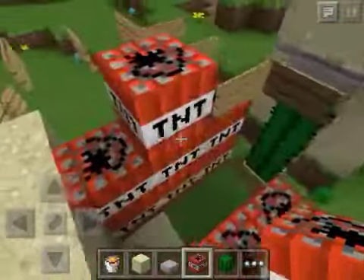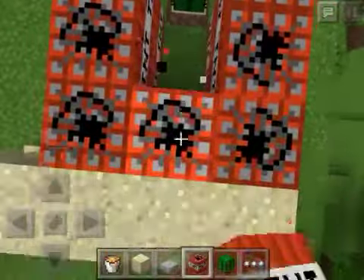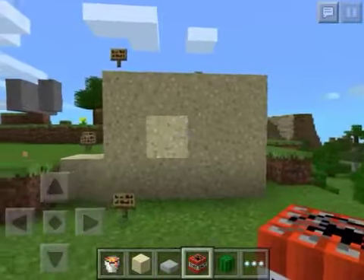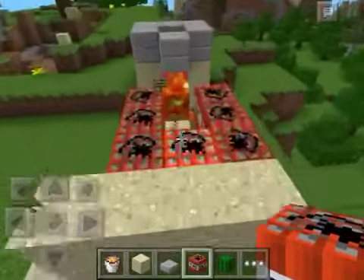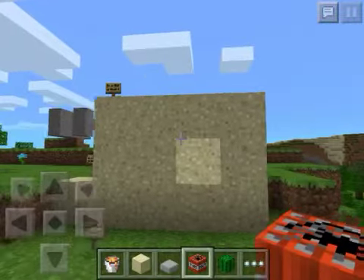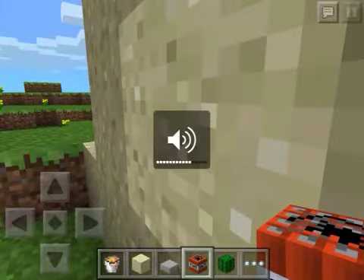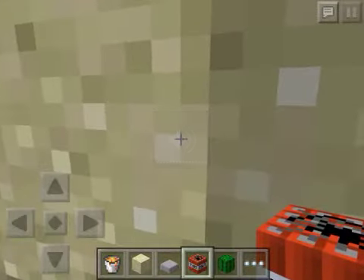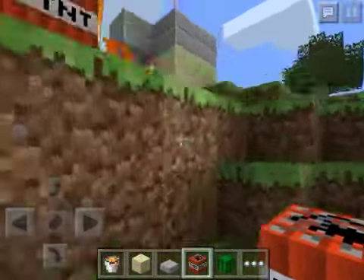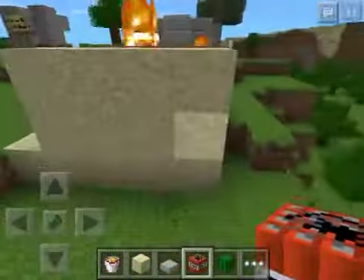I won't be showing you the mechanics first — I'm just going to make the TNT bigger. Now we're ready. So if I break the sign, the lava will fall down. And if we hear it, then let me go into high. Here's basically what's happening: the TNT, once ignited.